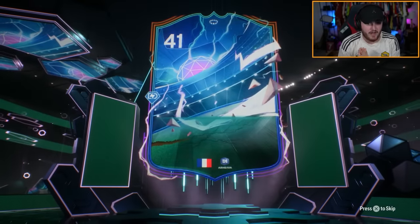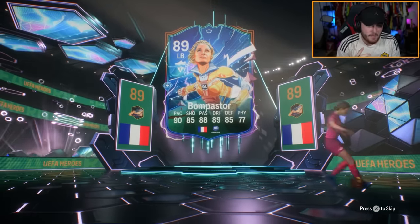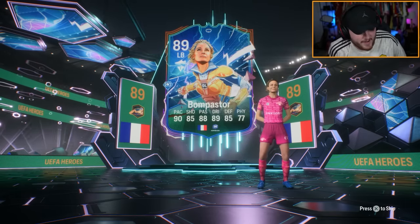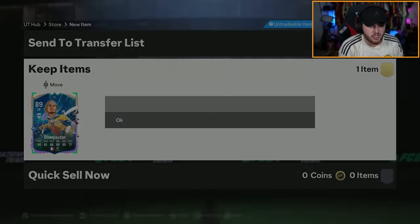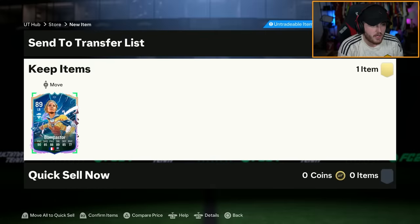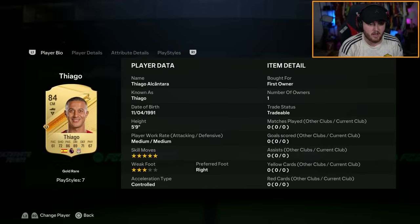That is good, if you ask me. I'm quite happy with that. That card looks solid: 90 pace, 85 shooting, 88 passing, 89 dribbling, 85 defending, 77 physical. I don't know if these cards will ever be in normal packs or whether they are just available via these packs. I don't know if EA will ever do a little promo where UCL maybe goes to the final and EA drops these in packs. But if not, I am very happy to have this card untradeable in my club.